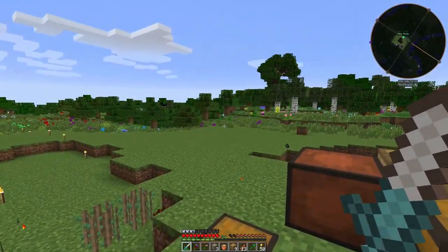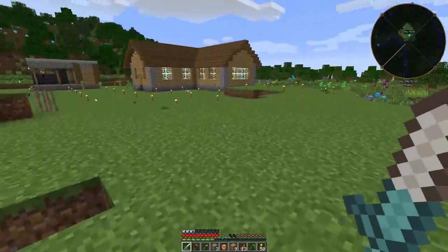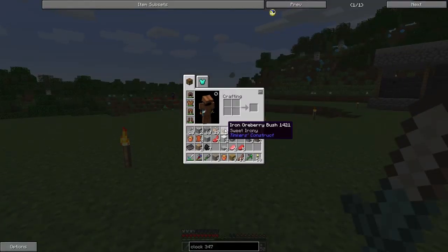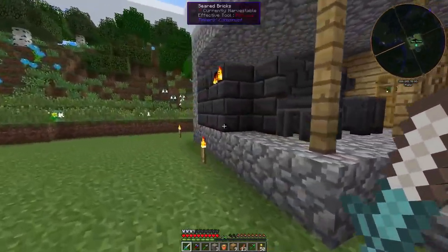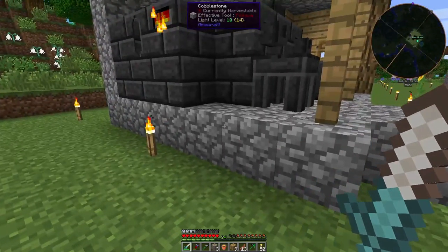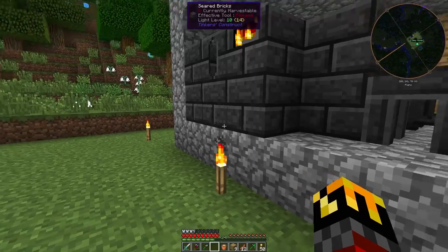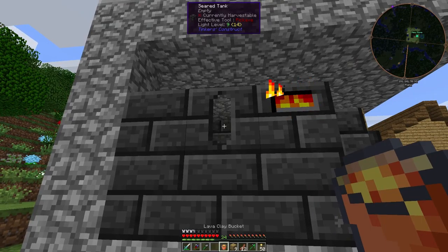On my way back I found something that is going to make Tinker's Construct so much easier: ore berry bushes. These are amazing — basically they grow ore berries that you can throw into the smeltery and it turns into liquid iron. So I can skip several intermediate steps. They spawn naturally in the world and are from Tinker's Construct, so this episode is still one hundred percent dedicated to Tinker's Construct.